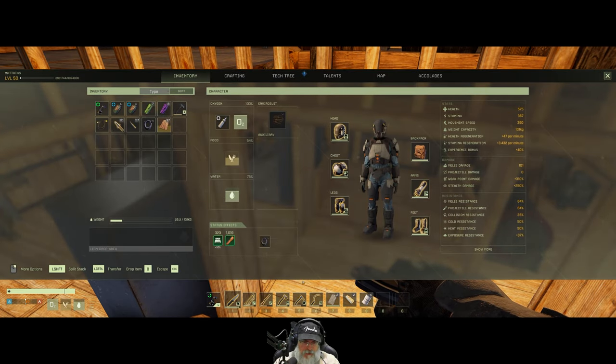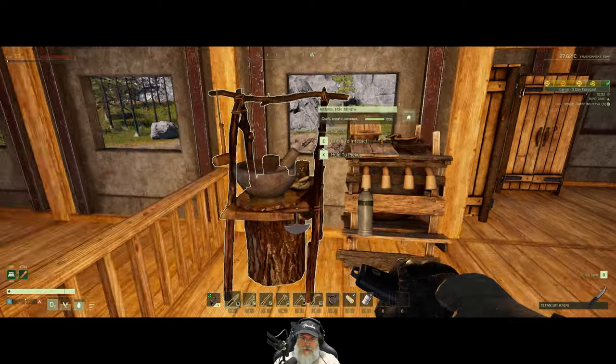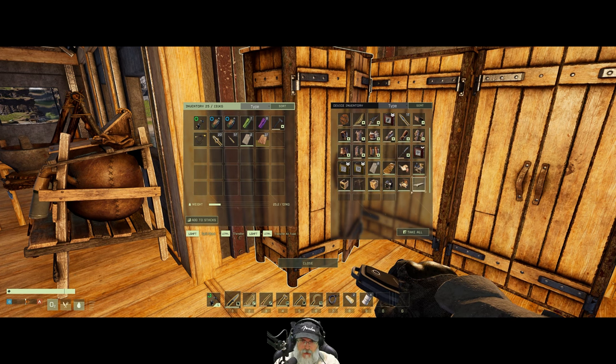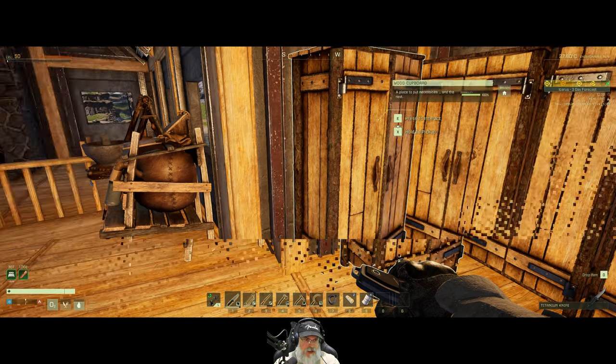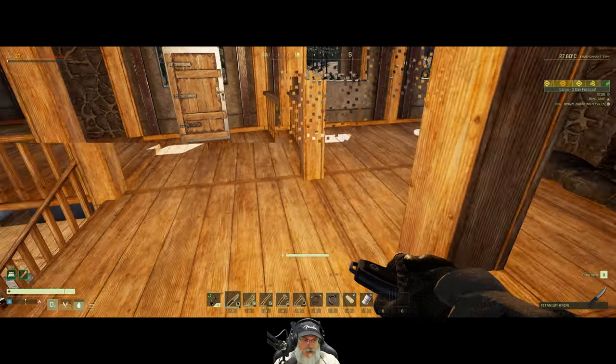So with that being said, let's go ahead and grab our pipe tool, which we have here. I think we're also going to need our wiring tool as well. It's in my inventory — sorry, I just didn't see it up there.